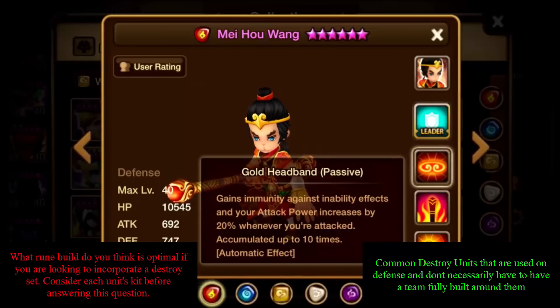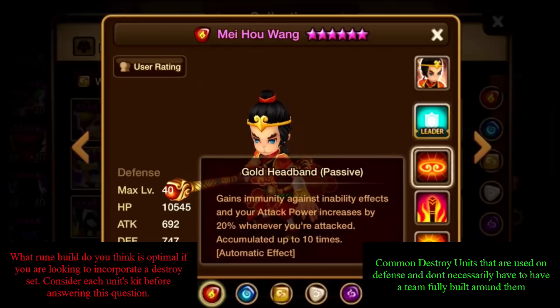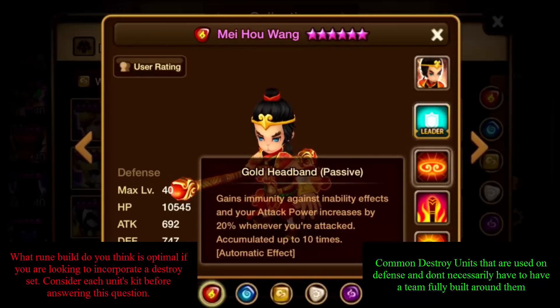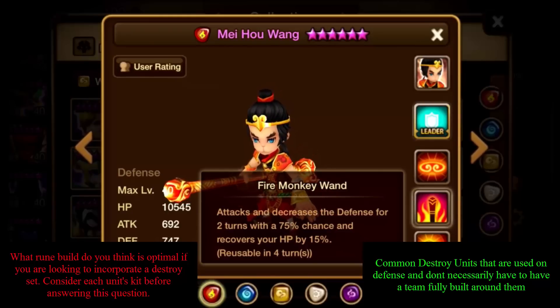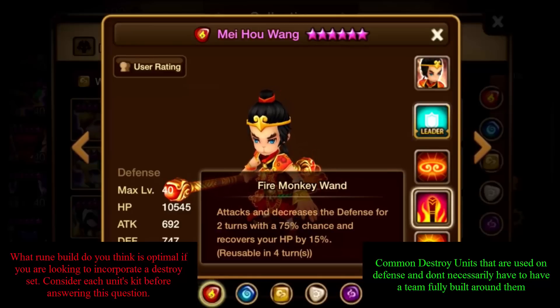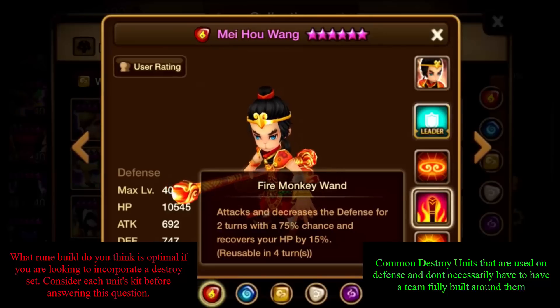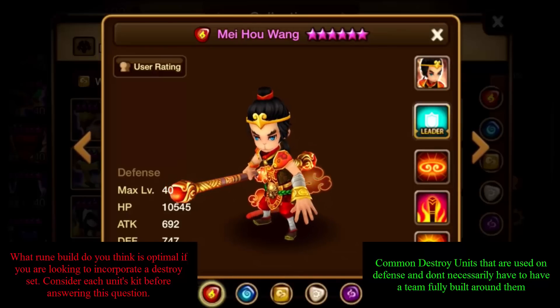The Fire Monkey King is unique — it counters by increasing its attack by 20% up to 10 times every time it's hit. Built in a tanky fashion for the long game, opponents will keep hitting it, stacking attack power into the mid-to-late fight. It also has a small self-heal on the second skill. The Wind Monkey King is the stronger candidate, but we can make an argument for the Fire one too.